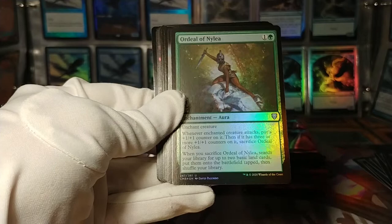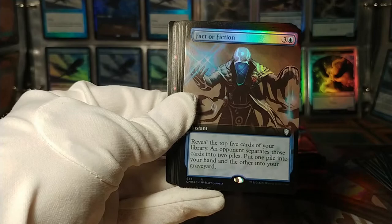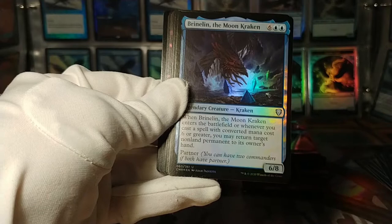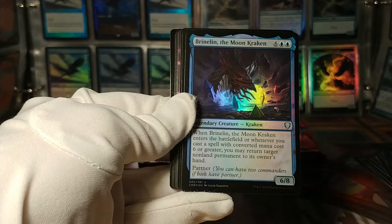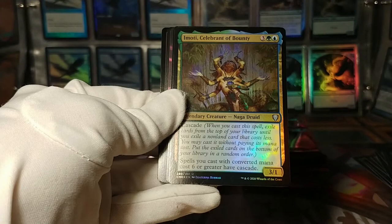Ordeal of Nylea. We've got a full-art foil Factor Fiction — how's that for alliteration? Brine Lin, the Moon Kraken: partner, enters the battlefield, whenever you cast a spell with mana cost 6 or greater, return a non-land permanent to its owner's hand. For the big sea creatures deck right there. Emote, Celebrant of Bounty: cascade — spells you cast with converted mana cost 6 or greater have cascade. Here's your big stuff commander.